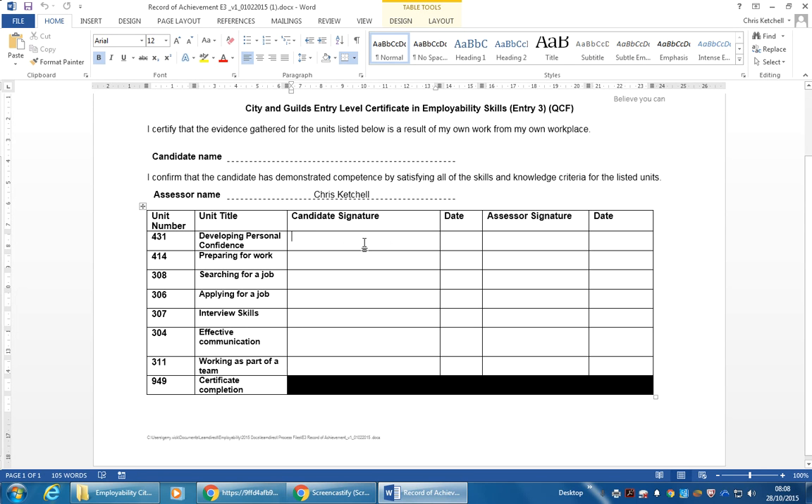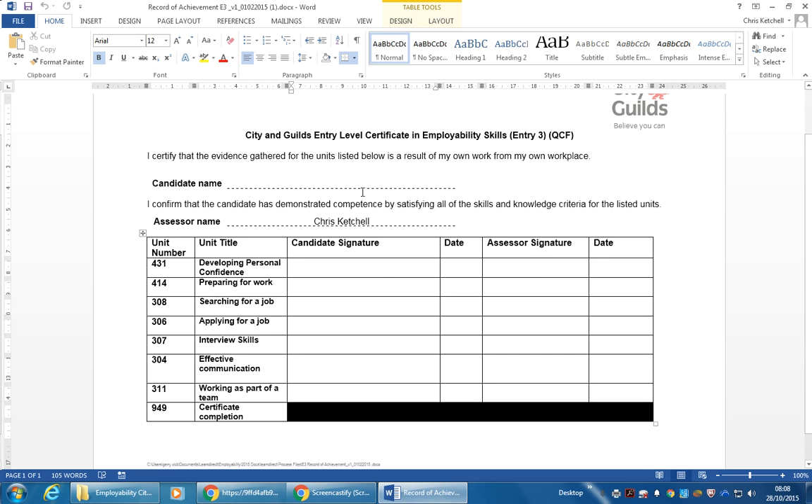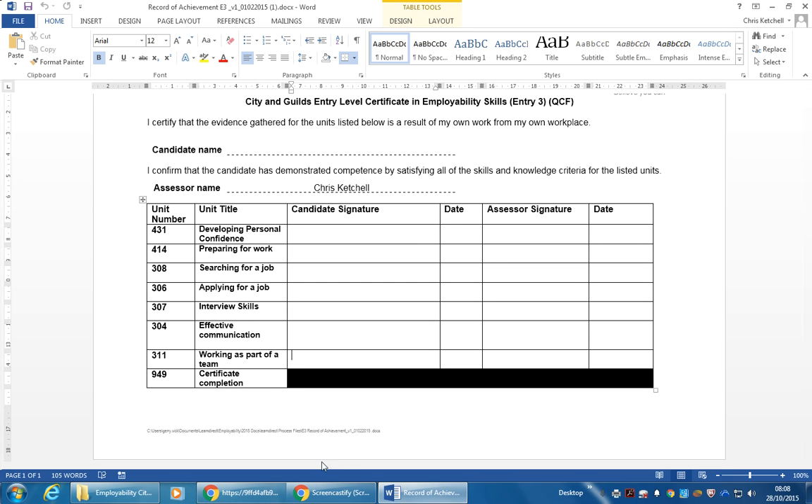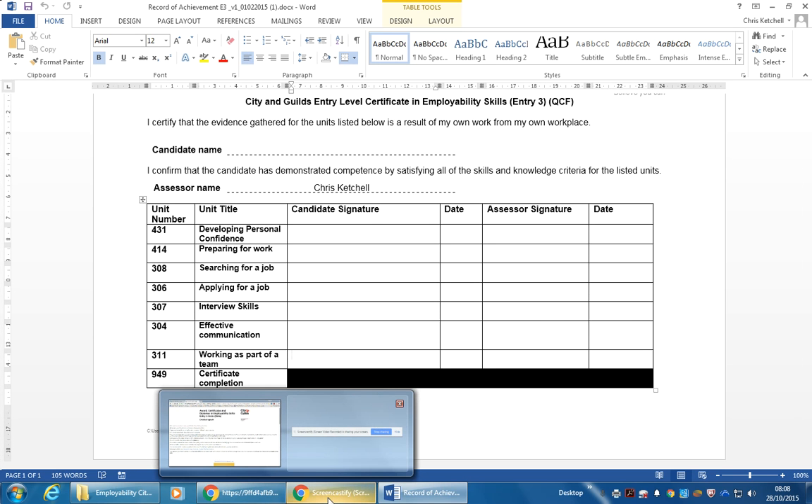When you've completed each unit, sign here and put your paper unit in the back, so you know which units you've done because you might not necessarily complete them in order. Don't date any units until you've got your registration number — if you don't know what a registration number is, it means you're not registered. So don't date off any units, but certainly sign them to say that you've completed them. Keep this up to date — this is an official City and Guilds registration document that tracks where you are.